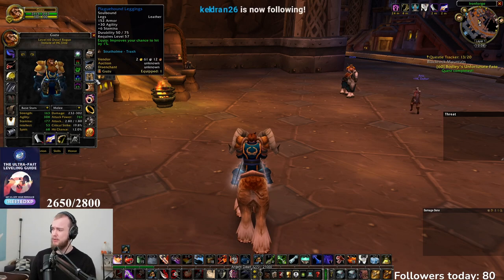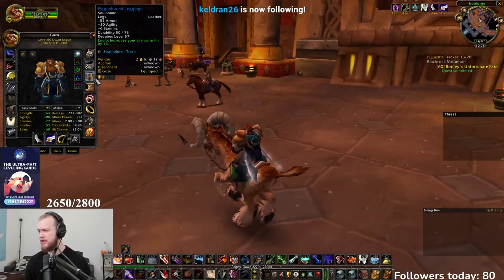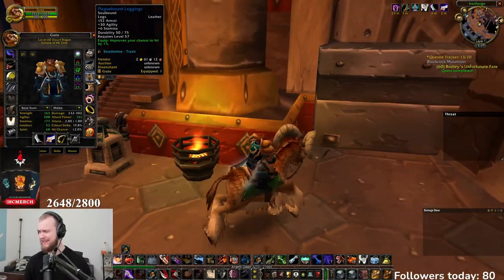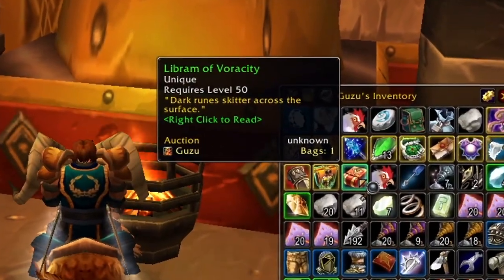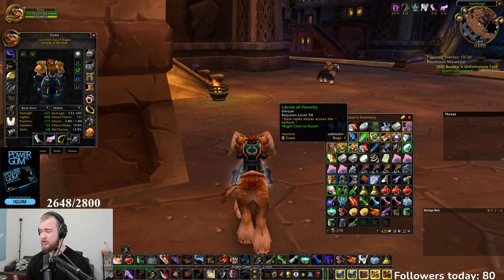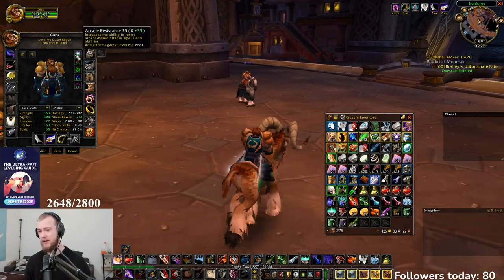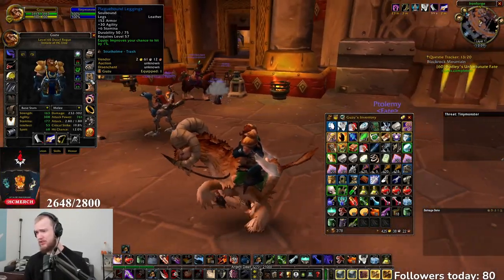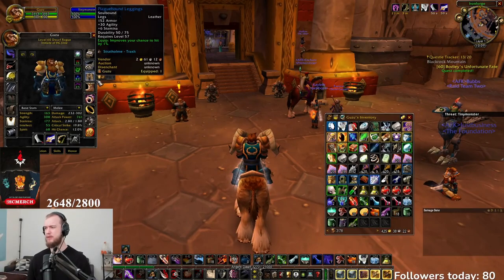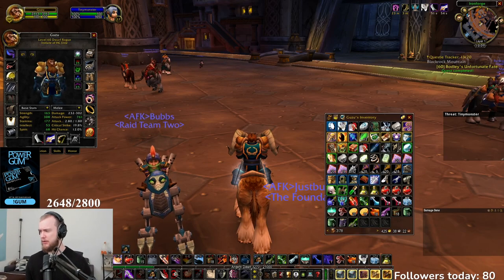I'm really happy I got these Blakehound Leggings - the ones with the head on them. I think I'm gonna keep rocking these. I have a Libram of Voracity, so I'm gonna go get the enchant for plus eight agility and whack that on my pants, because I really dig these Blakehound Leggings. We'll get that done and then we'll see how it goes. We have to go around the world a bit and get a few consumables.